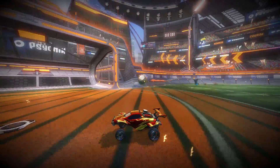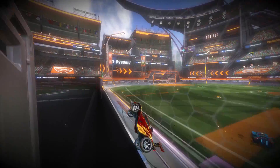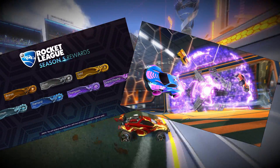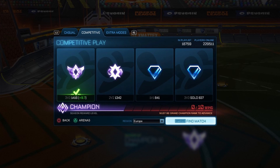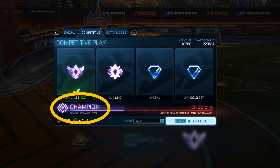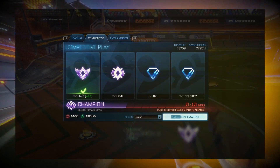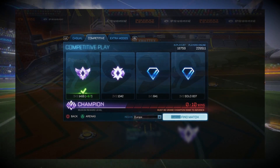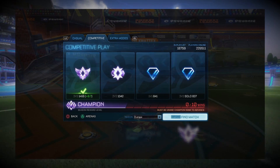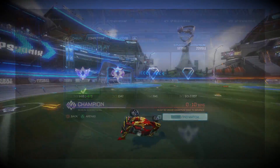With each new season you receive a reward for whichever rank you achieved in the previous season. These are usually cosmetic awards like player banners, goal explosions, or wheels. In order to qualify for a season reward you must win 10 games at that rank level. You can see your current season reward level on the left-hand side of the playlist selection screen, and on the right-hand side it shows what you'll need to obtain the next season reward. This layout confuses quite a lot of people as they think they need to get 10 wins at their current rank despite already having them, but as long as the left side shows the rank you expect, you have those season rewards coming to you.